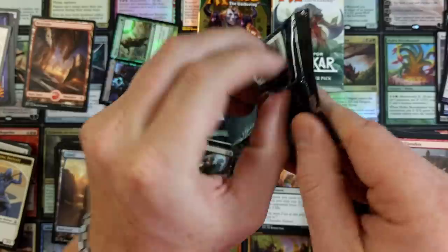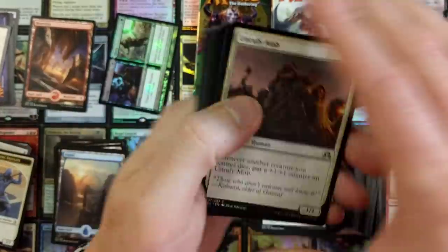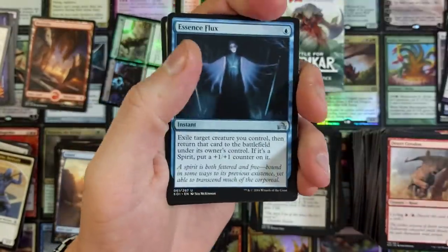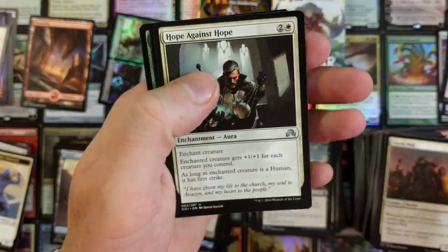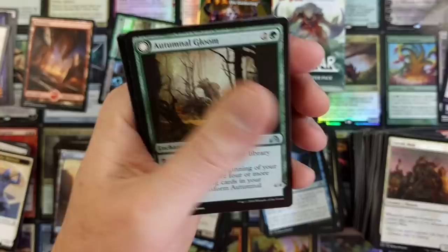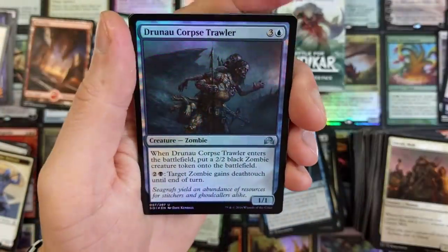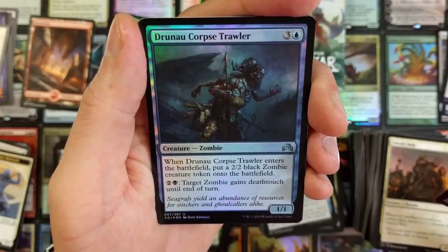Innistrad — Shadows over Innistrad. Can we pull something juicy out of here? Essence Flux. Hope Against Hope. Crawling Sensation. And a Soul Swallower — mostly a bulk card, but what are you gonna do? Autumn Gloom. I see a foil — it is Drownyard. Corpse Trawler.